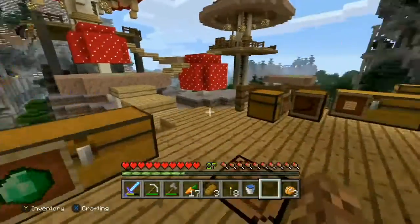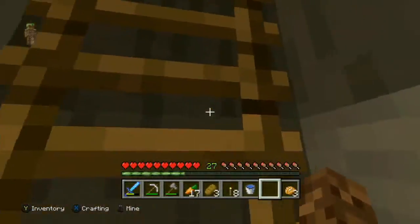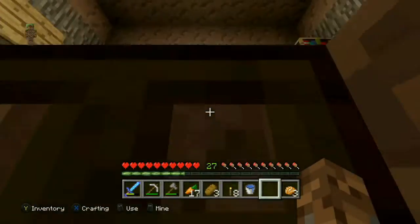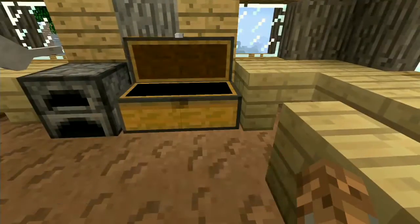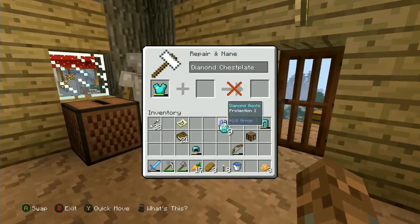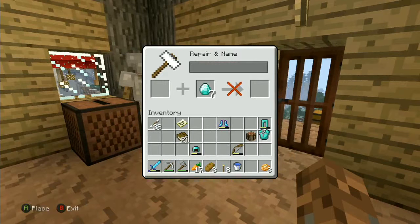After emptying it seemed like we didn't have a lot, but we had a full inventory. Let's find the anvil - here it is! Let's put all these diamonds in here and just repair all this armor.